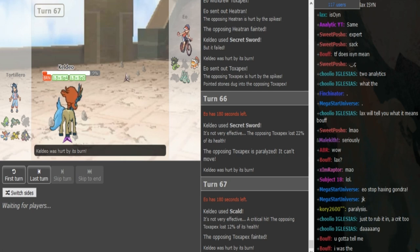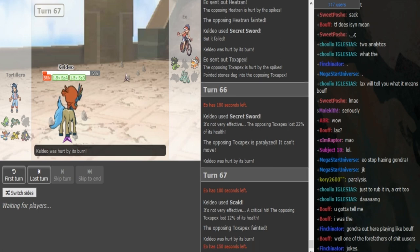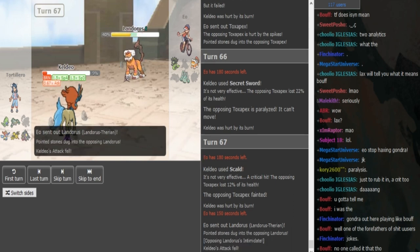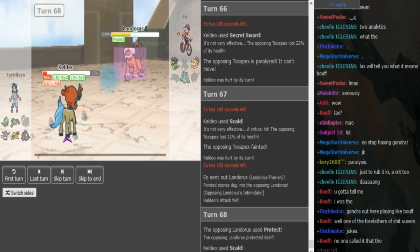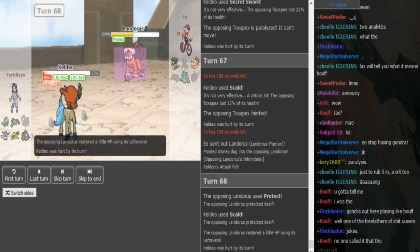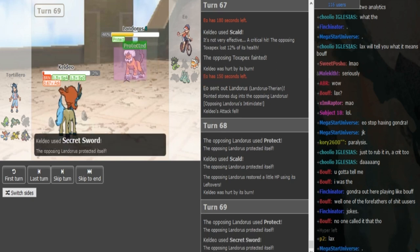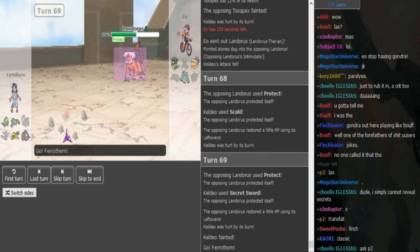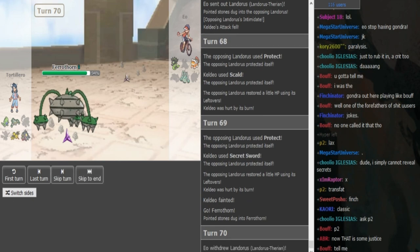His Zygarde doesn't have Extreme Speed so I guess he's gonna go Celesteela here and go for Protect. Oh, Celesteela on Heavy Slam — he goes into Lando and Protects, that works as well. Does he go for Calm Mind? I'm predicting he just Scalds because I think EO still wants to keep Lando around for Intimidate. Oh okay — I thought he would have gone to Celesteela. The reason Gondra Secret Sworded there is because the Celesteela...